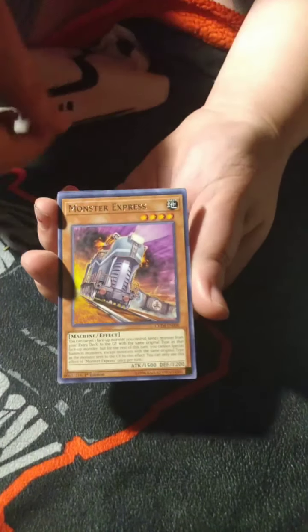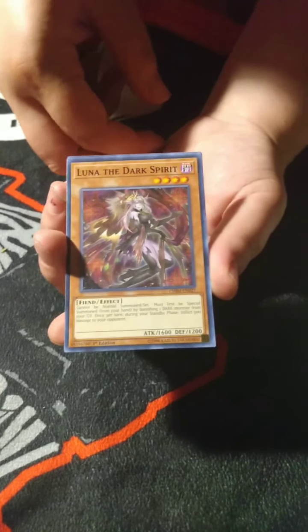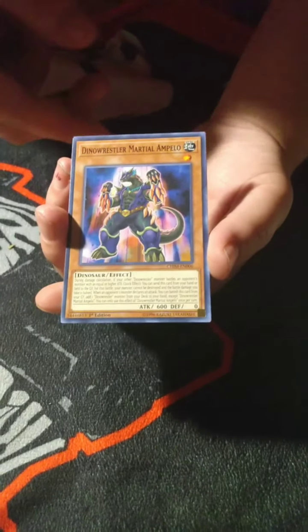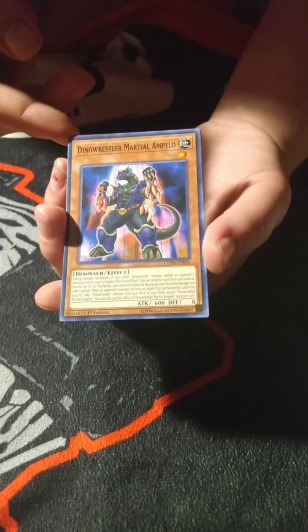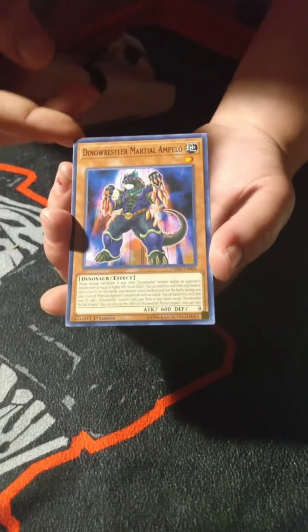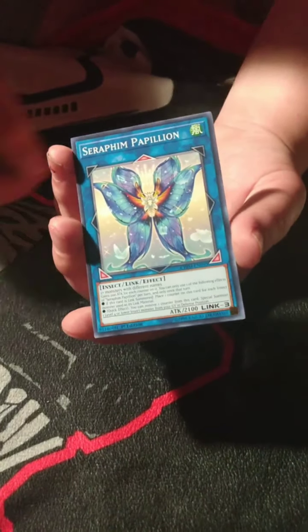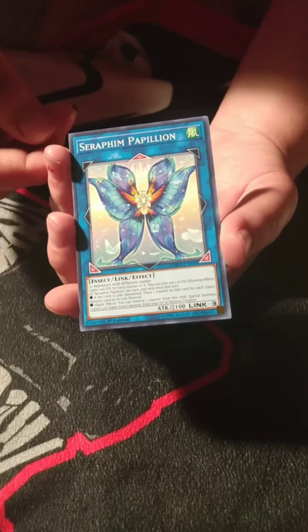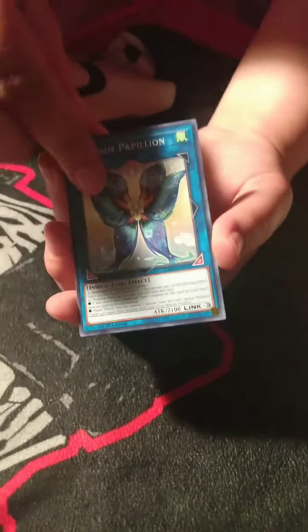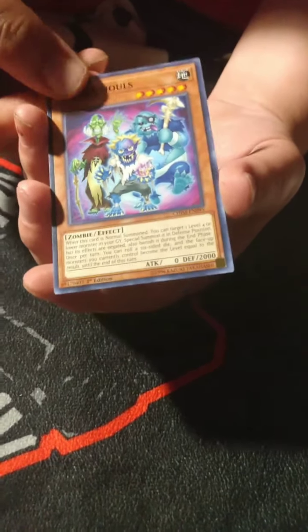Monster Express, Luna the Dark Spirit, Dino Wrestler, Marshall Ampello — the artwork on that one looks kind of sick too. Seraphim Papillon, Astra Ghouls.